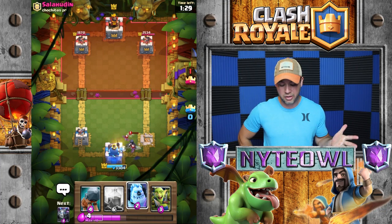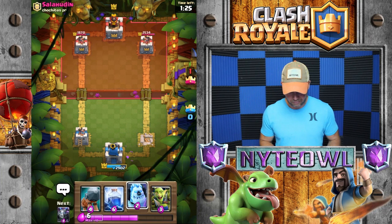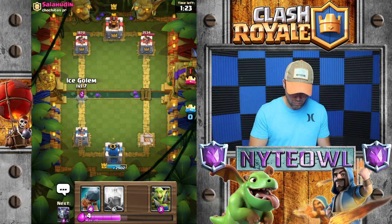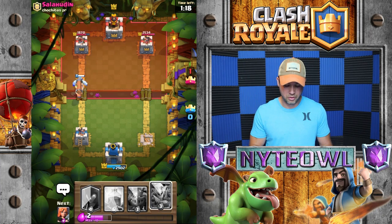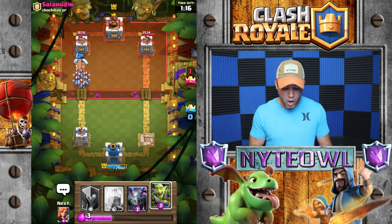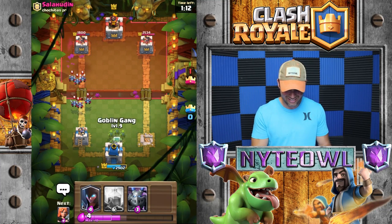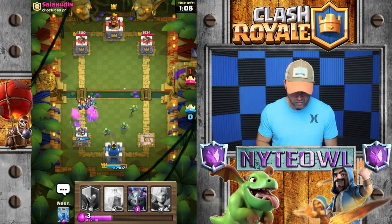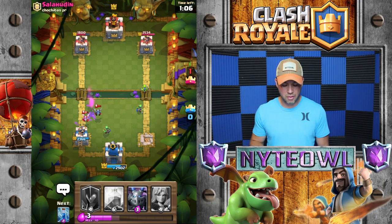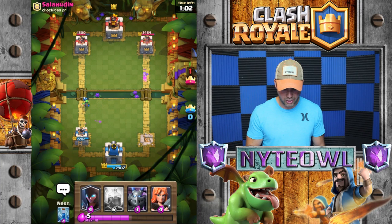We're gonna go Night Witch on defense and then Valkyrie up there. She's gonna dash again — don't dash on my Night Witch, man! This deck was working so good on the ladder and in challenges, and now I come out here — we're still gonna take this out, you watch. We're gonna go big and go home: Battle Ram, Ice Golem. Minion Horde — we'll take that out easily with Goblin Gang, no problem.